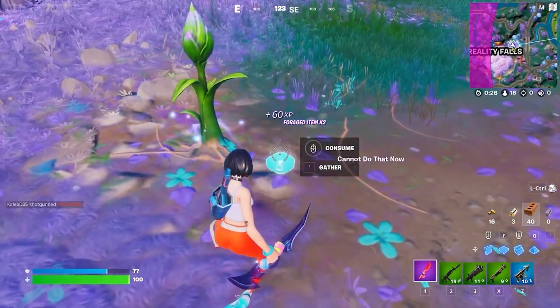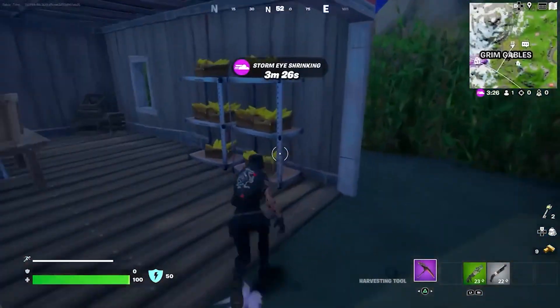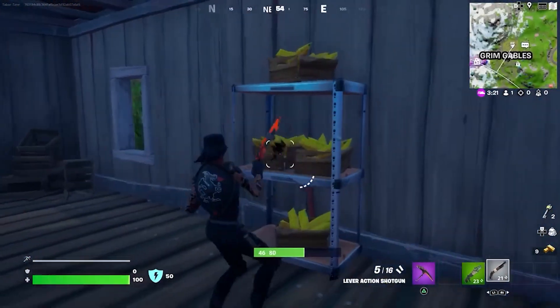Number 2. Bridge Next to Shifty Shafts. The whiplash that typically spawns there is this landing spot's most prominent feature. Once you've finished plundering, you'll want a getaway vehicle.